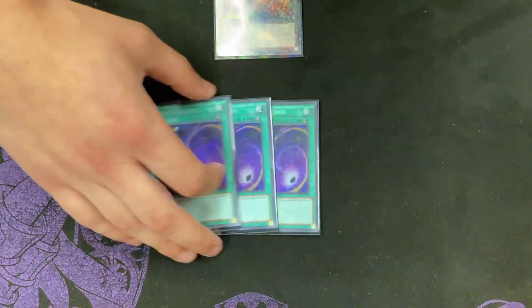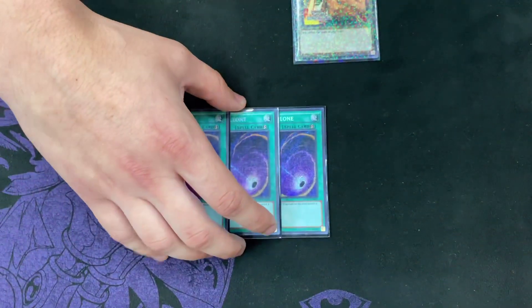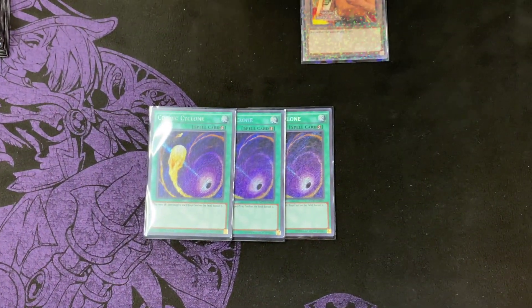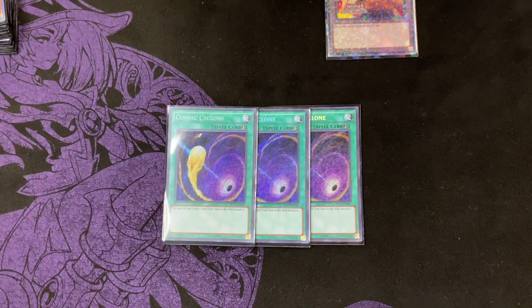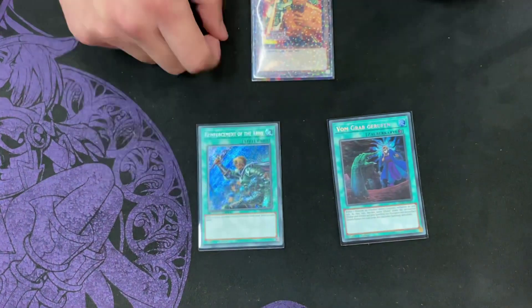For the generic spells, we play three Cosmic Cyclones because back row really hurts this deck. Against the Eldliche traps, being able to just banish them, or against floodgates like Rivalry, Mystic Mine, and Zombie World — Cosmic Cyclone just outs them. And then for the last two spells, we play Upstart Goblin and Rota.